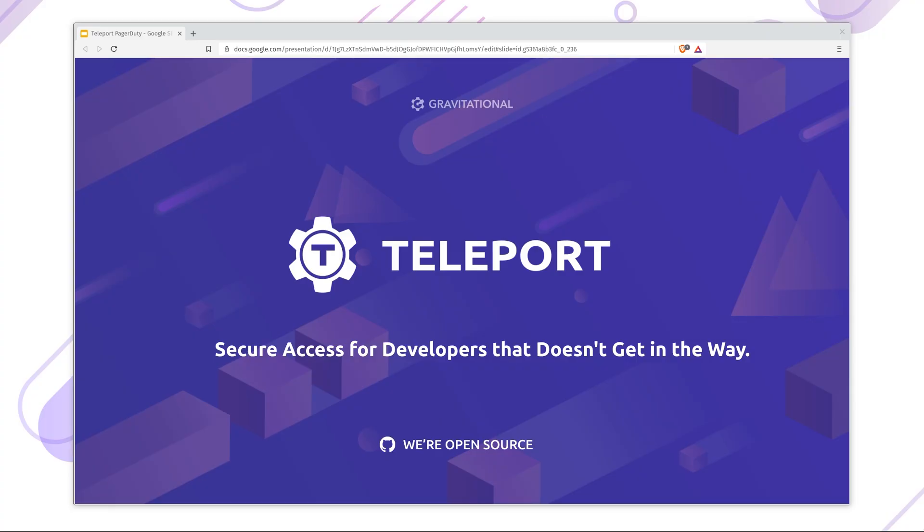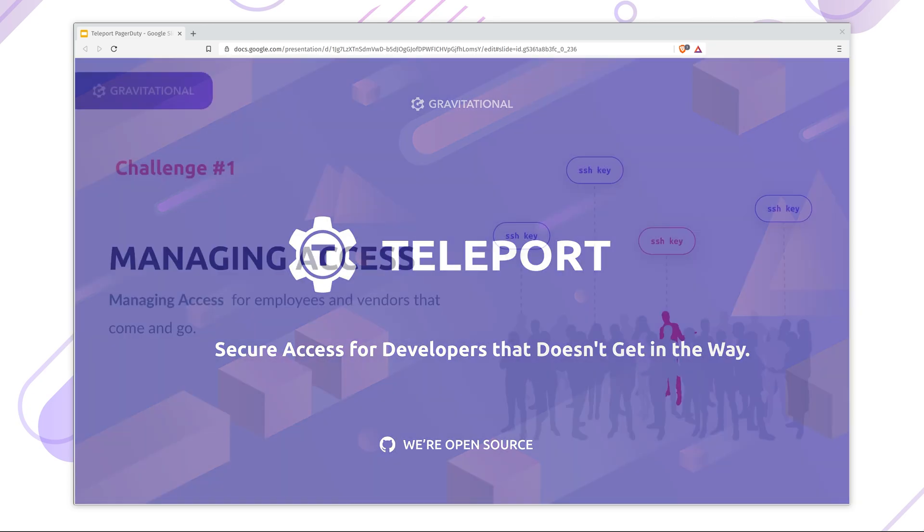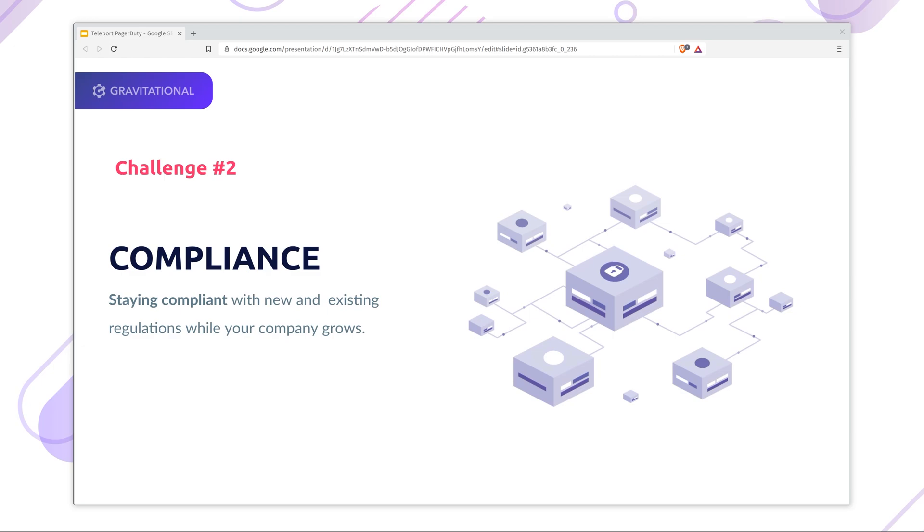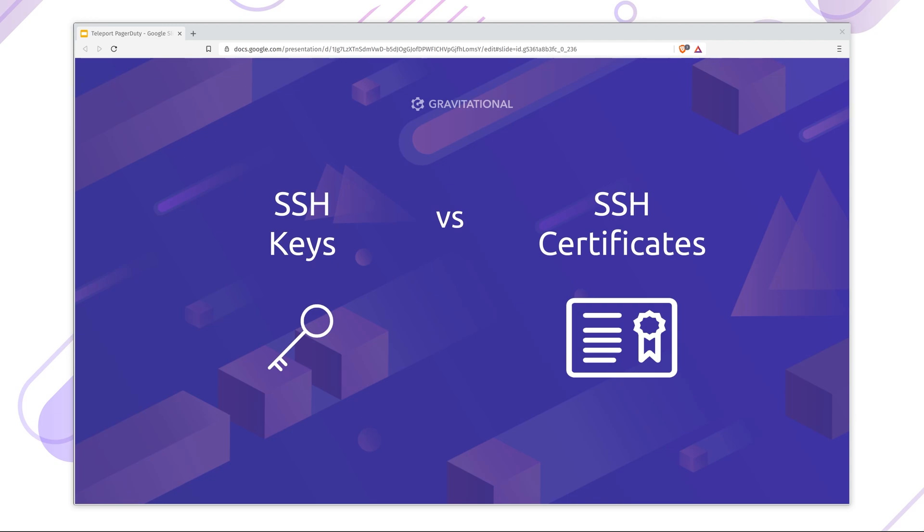Before we dive into the setup, let me introduce Teleport. Teleport allows you to implement industry best practices for SSH and Kubernetes access, meets compliance requirements and provides complete visibility into access and behavior. Using public and private keys is akin to using a door with real keys.